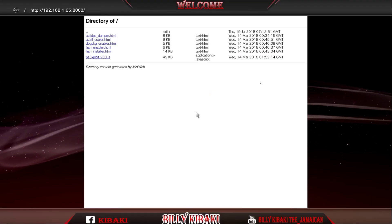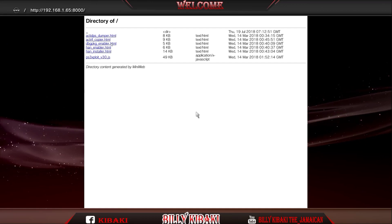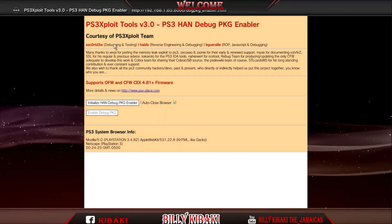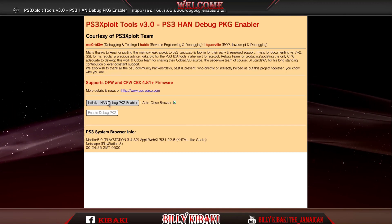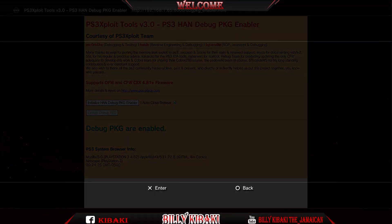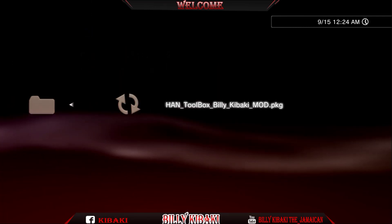As you can see we now have this directory. We need to click on the button that says DBG PKG Enabler. Go up there, press X, go down to Initialize Hand Debug PKG Enabler, press Enable Debug PKG, and close the browser.